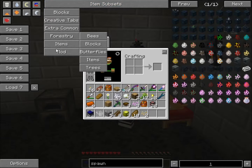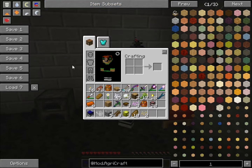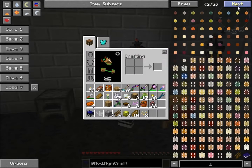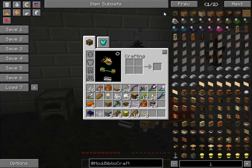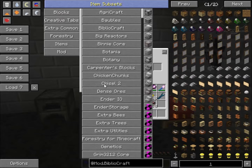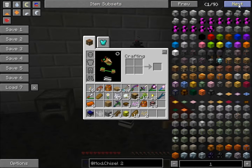I'll just show you now. We have AgriCraft, which is a food-based and seed/plant-based mod, as well as wood and stuff like that. I've also got Bibliocraft, which is a decorative mod using wood. I've also got Chisel, which if you've never played with it before, is basically another decorating mod.